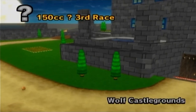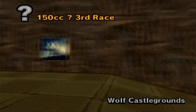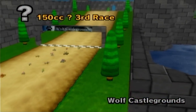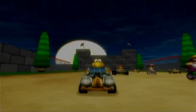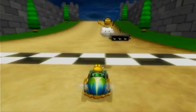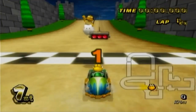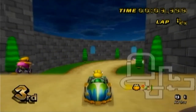Wolf Castle Grounds. Alright, this is an original custom track. Oh, there's a wolf! I like the wolf memorabilia, and it's a nice-looking castle! I love castle tracks, so I'm excited. I'm gonna take a look at the minimap to see what we're dealing with. This looks like a fairly simple track — you've got some 90-degree turns in here, so you gotta be aware of that.